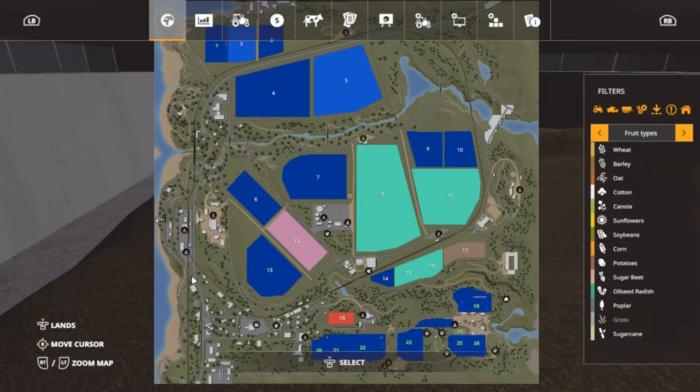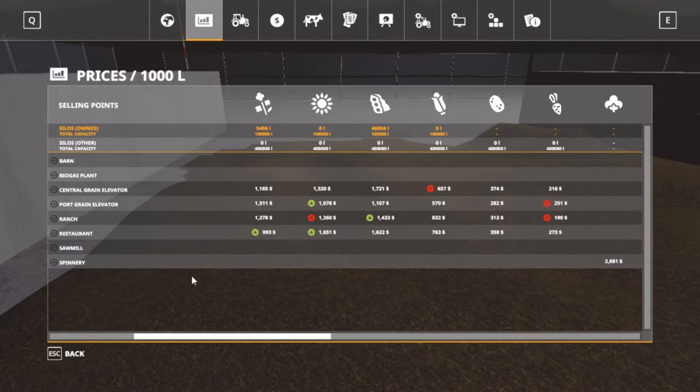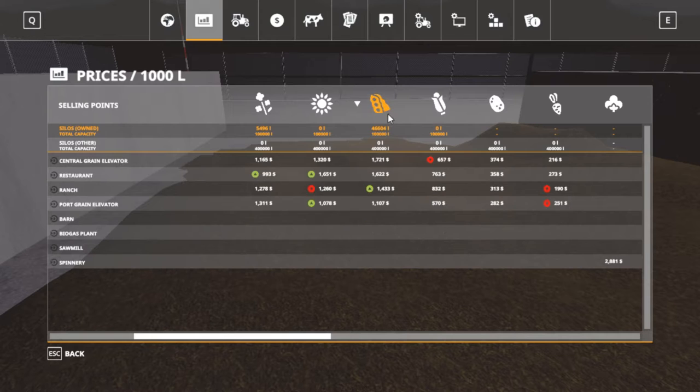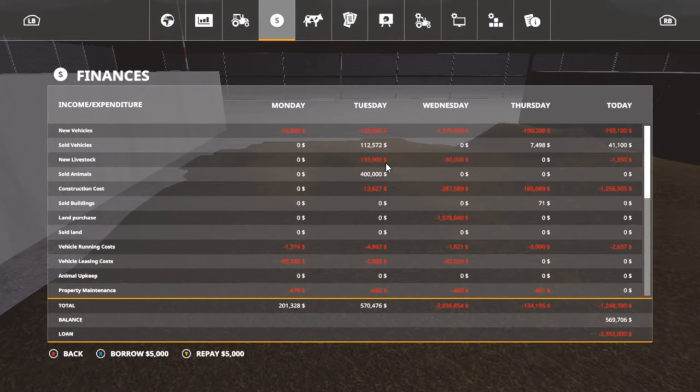I've been trying to figure out which field I want to buy next because I got the money. Let's check out some soybeans — we got 46,000 liters of soybeans and this price is steady. That's one reason I wanted to come in at midnight — we need to go ahead and sell that load of soybeans and get ours harvested. I'm kind of hoping that price will stay till morning. We owe the bank 2,355,000 dollars.